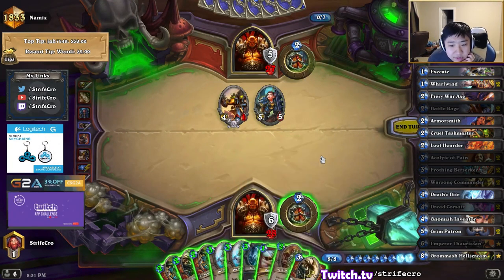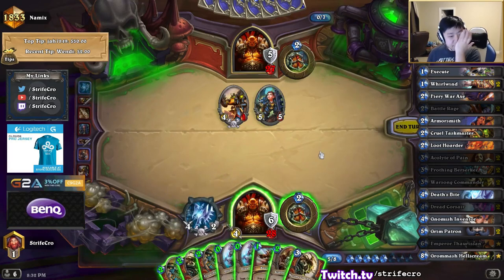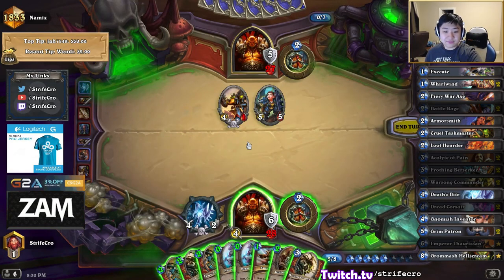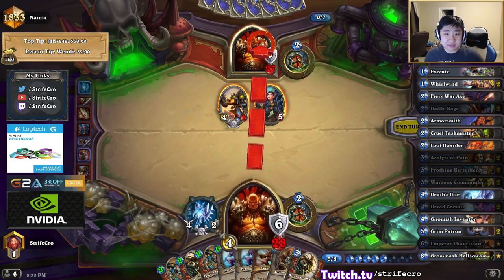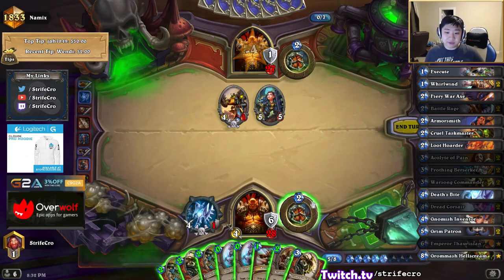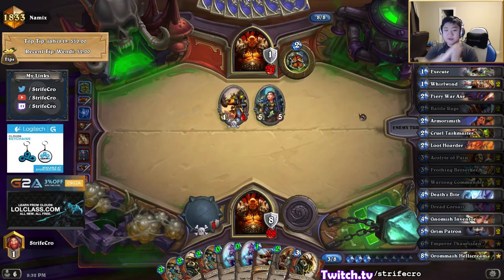I can actually keep the Acolyte and it'll be a combo-able creature — this is 1, 2, 3, 4, 5, 6, 7, 8 with Acolyte. I can have a chance to draw into Whirlwind. After my first Whirlwind here, that should overkill him by a lot if I get that off. Otherwise, if I don't draw into it, I can combo and then Battle Rage to replenish my whole hand.